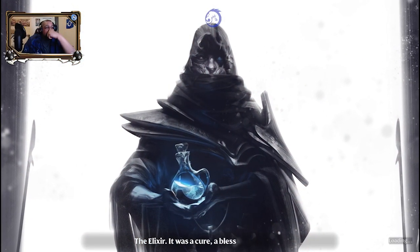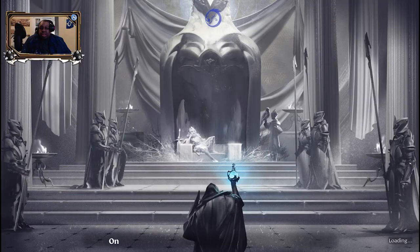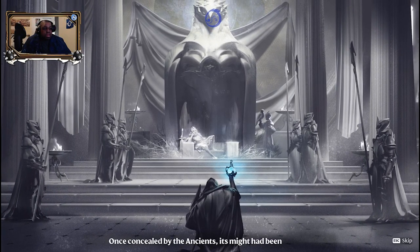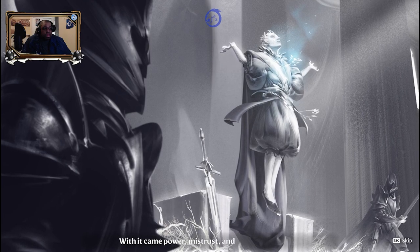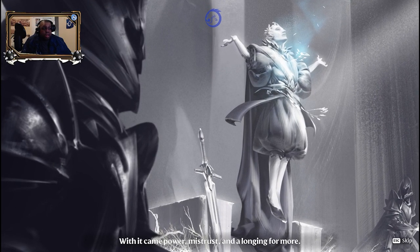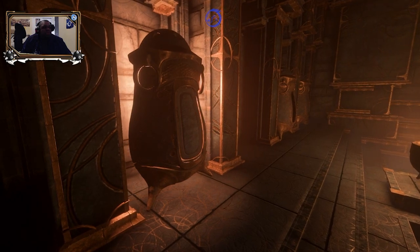Some stories tend to begin with carnage or turmoil. Enshrouded is a story where the world is plagued with evil and a deadly fog that would be fatal to any mortal person. However, every story has a bit of hope that will shine bright, and you are the flame-born — that savior for the world of Enshrouded, which is in early access on Steam PC.